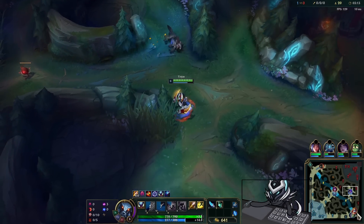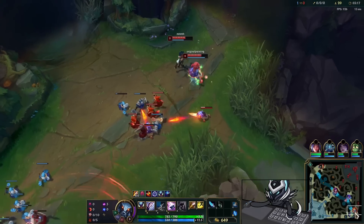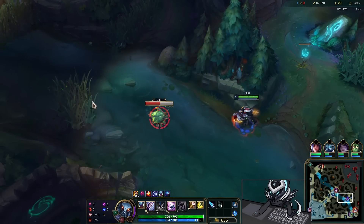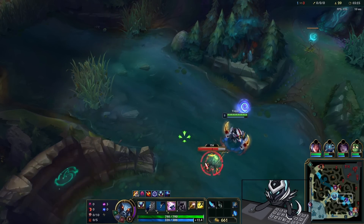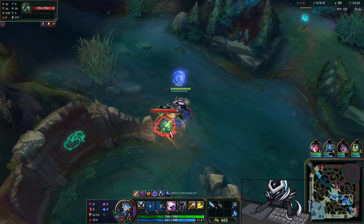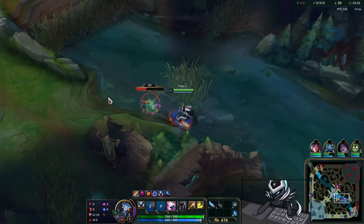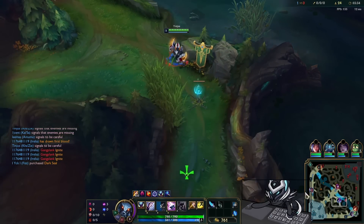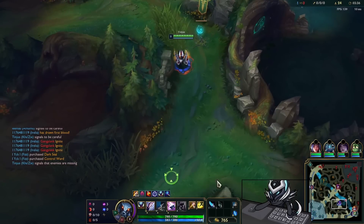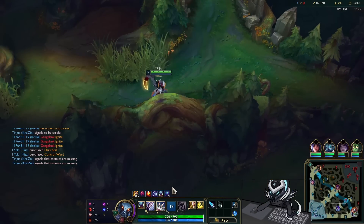Absolute Focus, Gathering Storm, Eyeball Collection, Sudden Impact — we get a lot of damage runes in this rune page, and we finish off with Treasure Hunter just to get that extra gold to buy our items with. Because obviously this is quite an expensive playstyle. Having the Duskblade and the Dark Harvest, you've got to make sure you're ahead, because if you're not getting kills, that's when this build becomes quite bad.